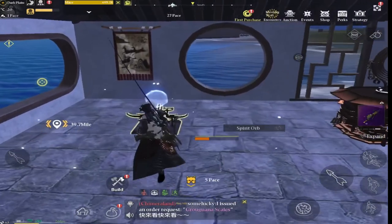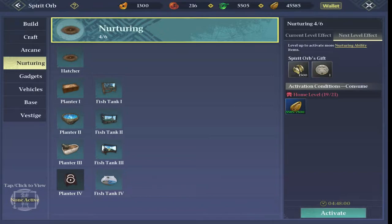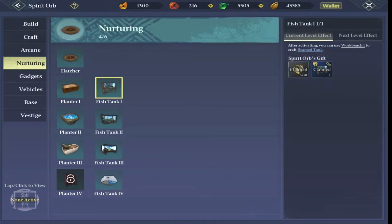What we also need to do — I'm just popping back up to my spirit orb — is craft tanks. I've just gone into my nurturing tab and you can see there's fish tank one, two, three and fish tank four. You just need to research those and you'll be able to build the larger fish tanks as well.